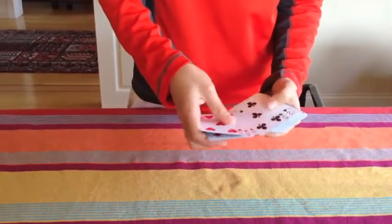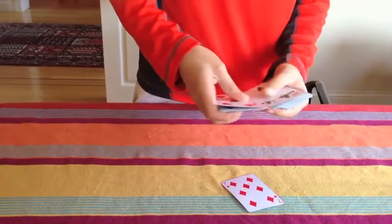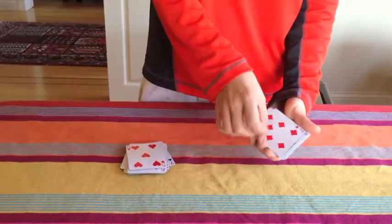You have to make sure that the 7 is not one of your first 20 cards. So: 1, 2, 3, 4, 5, 6, 7, 8, 9, 10, 11, 12, 13, 14, 15, 16, 17, 18, 19, 20. And you want to put the 7th card in the 21st place.